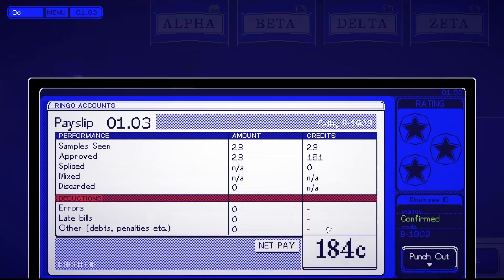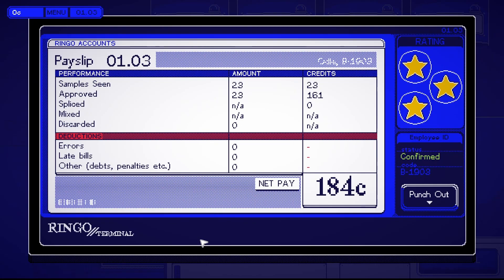Uh-oh, I'm going into overtime. 23 of 23 — perfect! Nice. 184 credits. Uh-oh, is this going to be like Papers Please where I made too much money and I'm gonna get fired? I'm gonna get incinerated, placed in some kind of corporate jail?